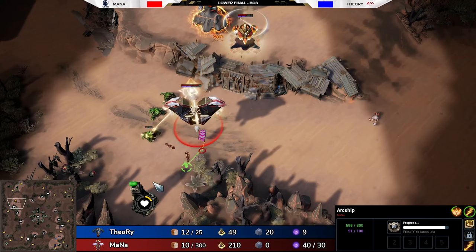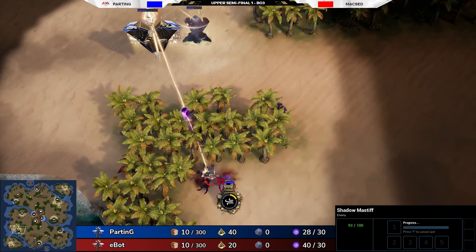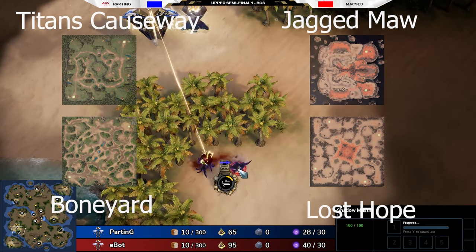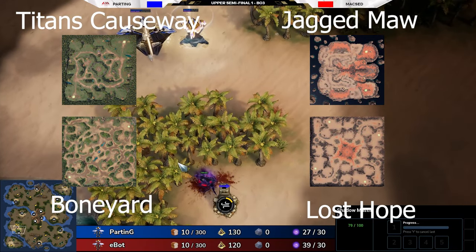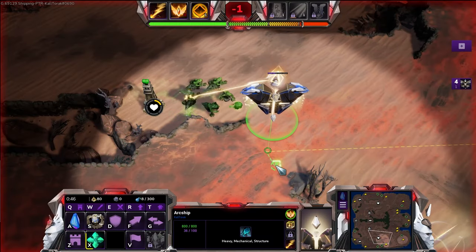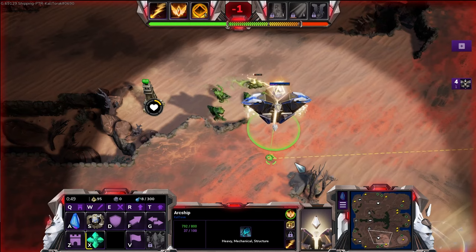This opener has taken over the ladder since the recent creep changes. The maps you can easily do it on are Lost Hope, Jagged Maw, Titan's Causeway, and Boneyard. These four maps have the healing camp very close to your base, giving your Arc Ship easy access to them.